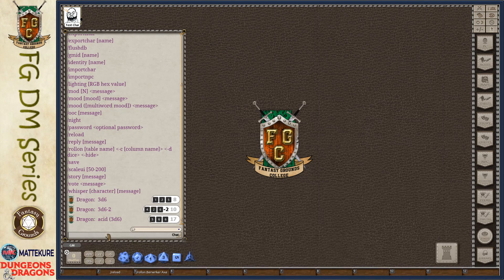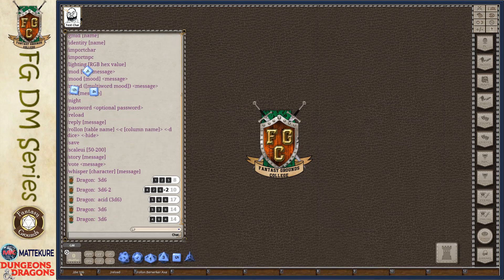Before we go any further, all of these chat commands can be typed first — for example, 3D6 — and then before you hit enter, they can be added to your shortcut bar for easy access. You can type any of them and then use them directly from the shortcut bar. That's going to be true for all of these different chat commands.